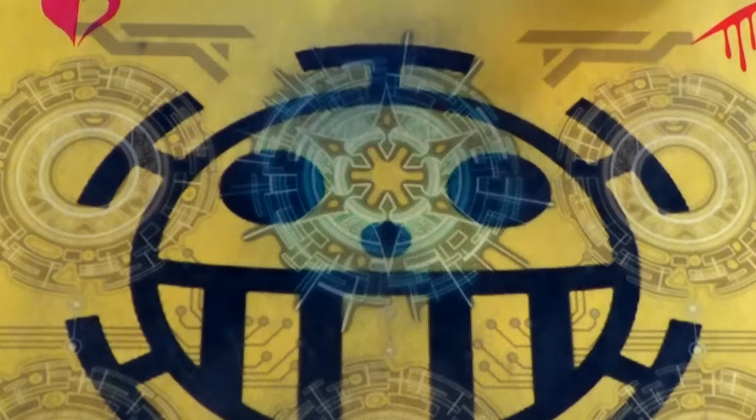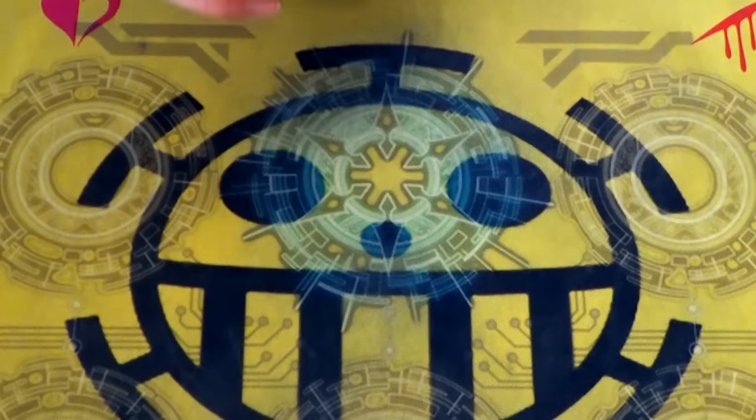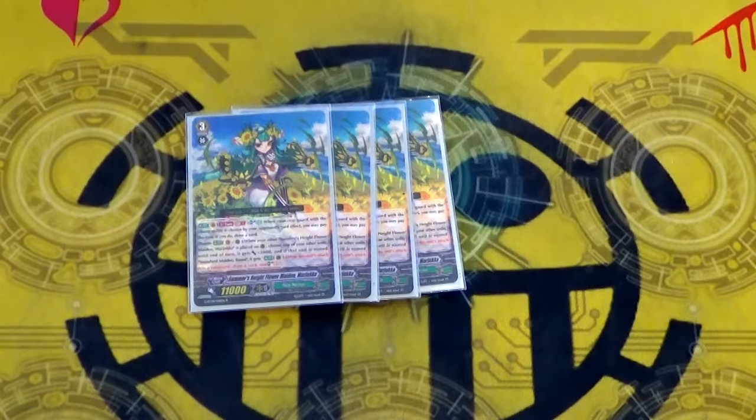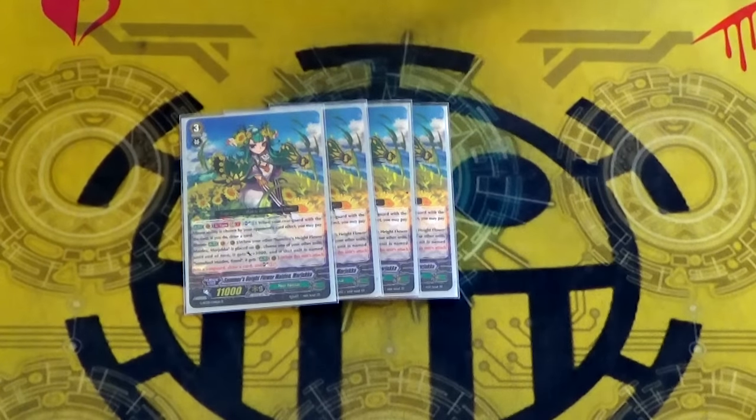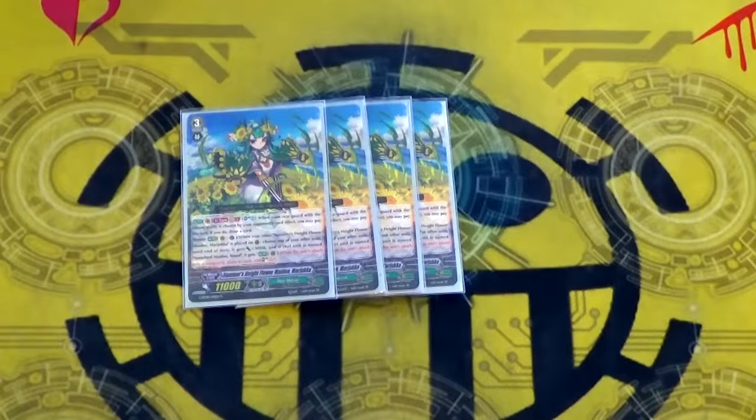The first change is four Summer's Height Flower Maiden Marjuka, which works in tandem with a grade two. It makes really funny combos. It's a nice card for control decks because on Vanguard, GB1, Soul Blast 1, whenever a rearguard is targeted with an ability by an opponent's effect, you can draw a card.